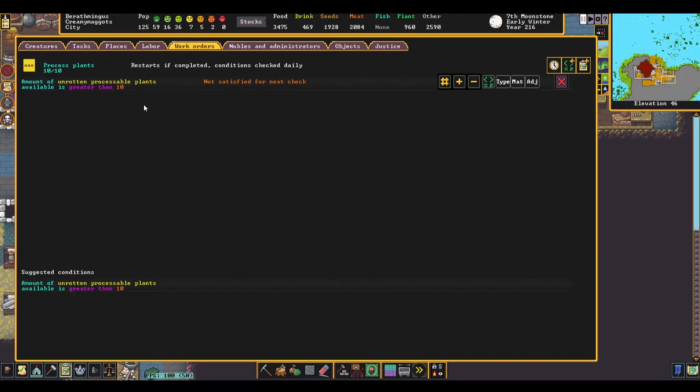First up, we have the Process Plants job. This job is pretty straightforward. It takes fibrous plants like pigtails, rope reed, and a few others, and turns them into plant thread, which can then later be turned into cloth at a loom, or be used for sutures at a hospital. Most of these plants can only be used to make threads, so you don't really have to set up any fancy conditions in your work orders.